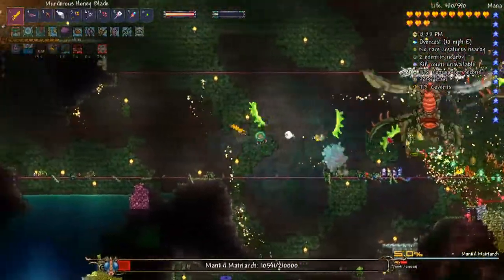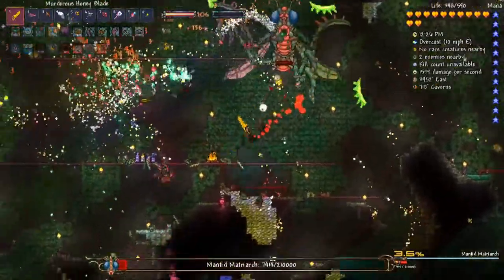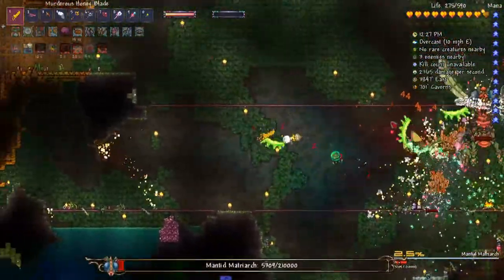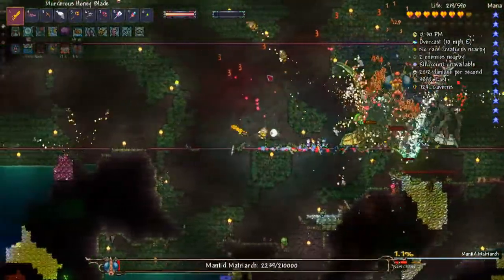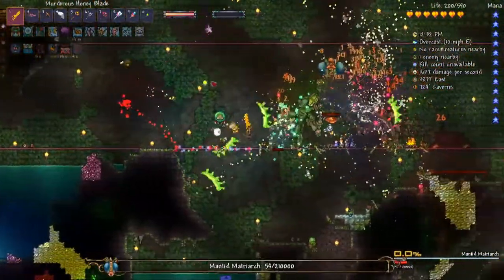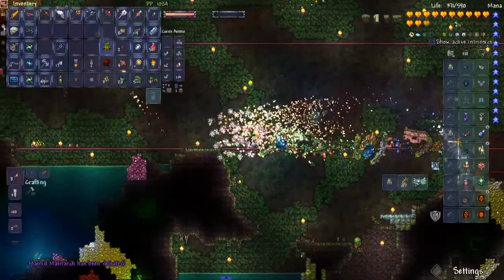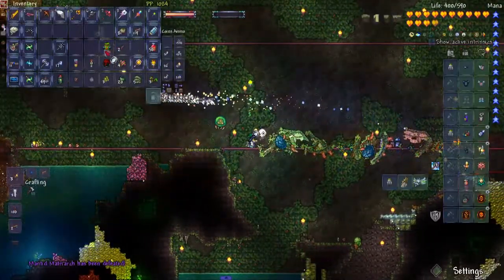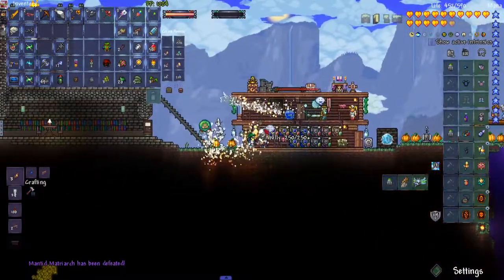We can switch over to torches - she's down to 10,000 and... 4, 3, 2... and dead! All right, we're out of here - I'll leave before things start overwhelming me again.